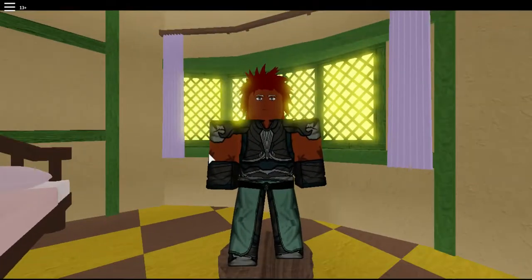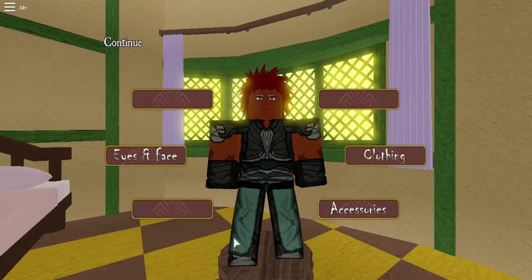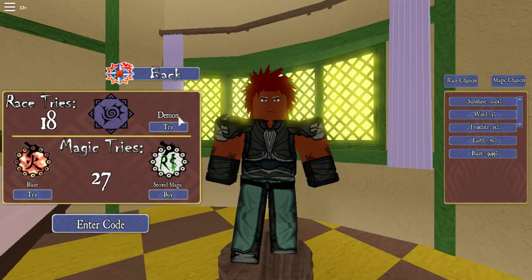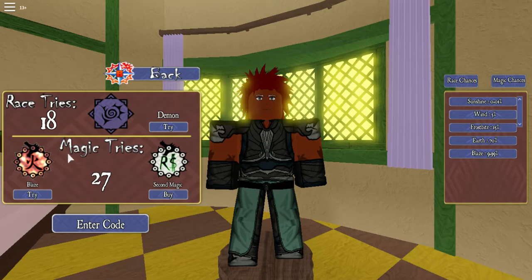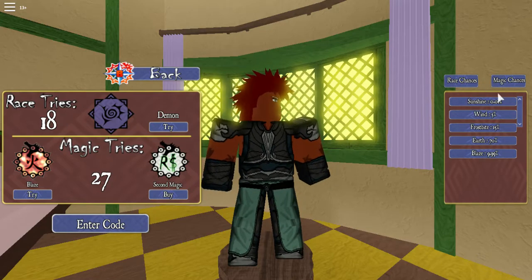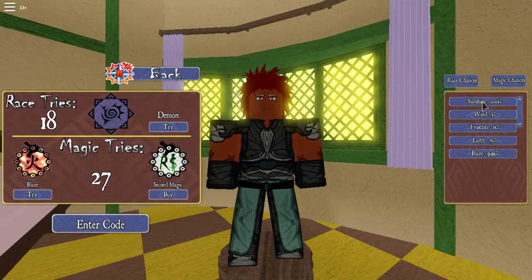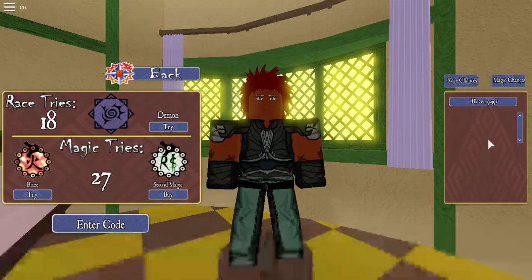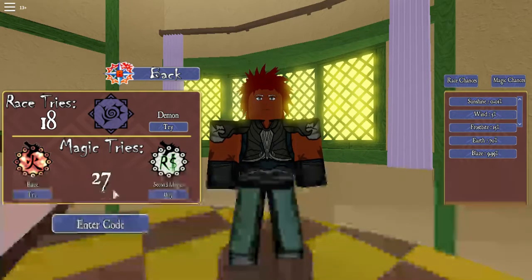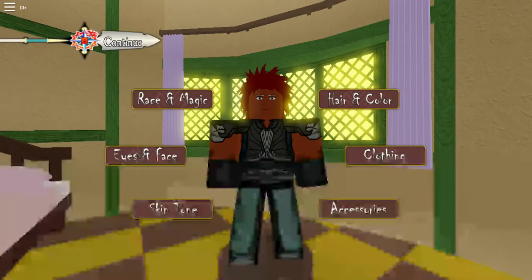For my race I have Demon - if you watch my other Deadly Sins video you'll know that - and my magic is Blaze. As you can see I have 18 tries and 27 tries down here. Pretty soon, after more codes and stuff, I really want Sunshine so I can showcase that, so I'll be saving codes and getting pumpkins before they update it. I want to get a lot of tries and spins and try for that.